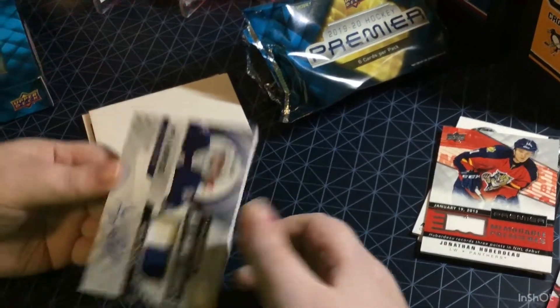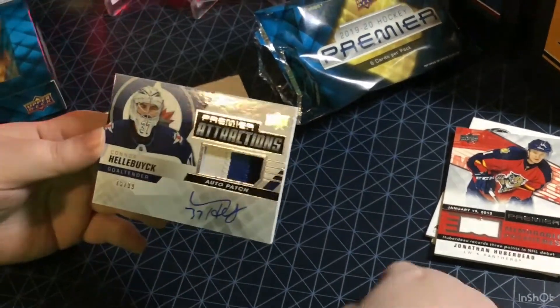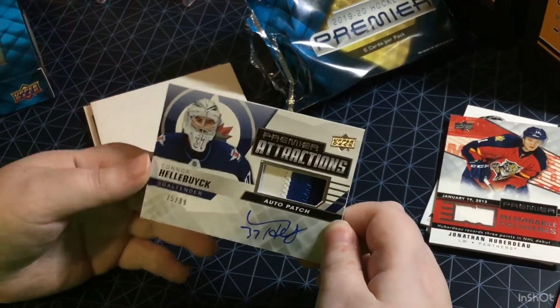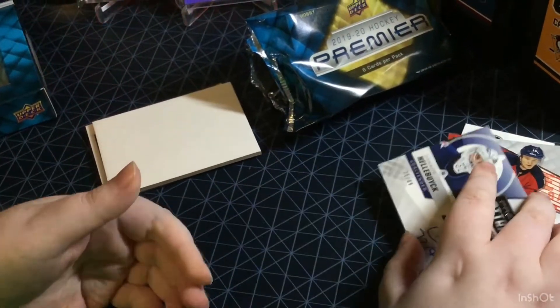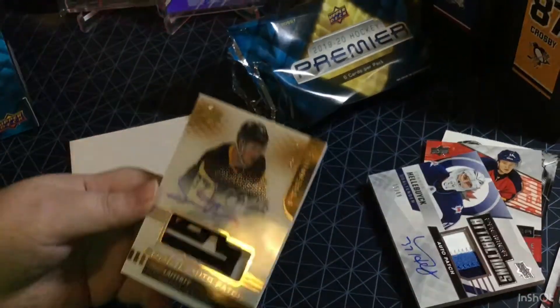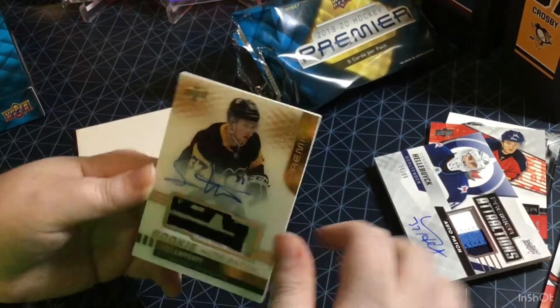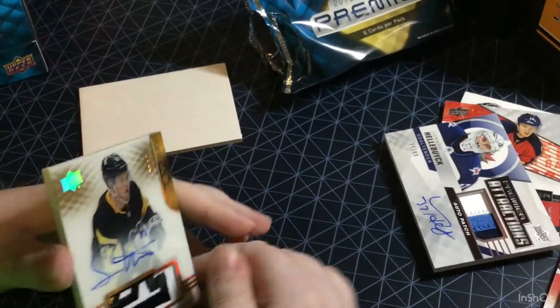Oh, this box is loaded! Connor Hellebuyck, auto patch, premier attractions, 75 of 99. Sweet. And our RPA is probably under here — Penguins, Sam Lafferty, three color patch, numbered to 99. My favorite team. Sweet one to get.